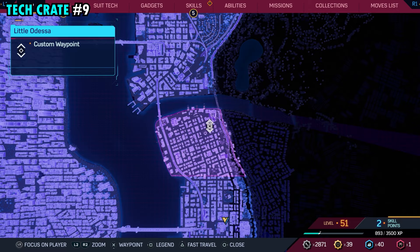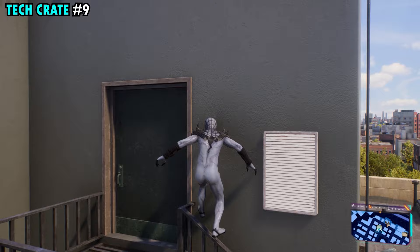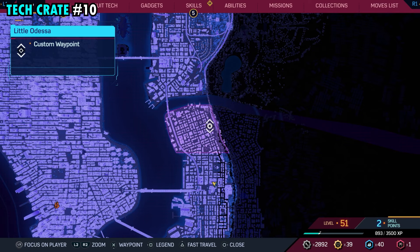Number nine is found toward the northeastern side of the district, and this one is going to be on top of the building that we have marked right here, at the highest point of this building. When you get up here, you'll see there's a little spot where there's a ladder. If you just climb to the top of that — the highest point on here — you'll find tech crate number nine.